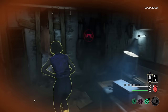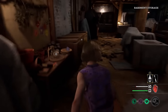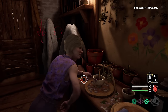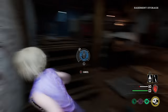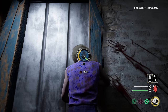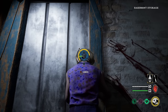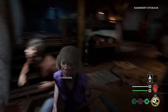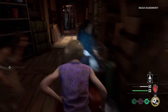We got Leatherface in the basement, Cook, and Hitchhiker — the big three, this ain't good. Gotta collect my powder cloud. We're gonna try to do the fuse box since we're on the family house map. Hopefully no one dies early on — we need all the help we can get. Gotta get upstairs before Hitchhiker places traps at the fuse box.